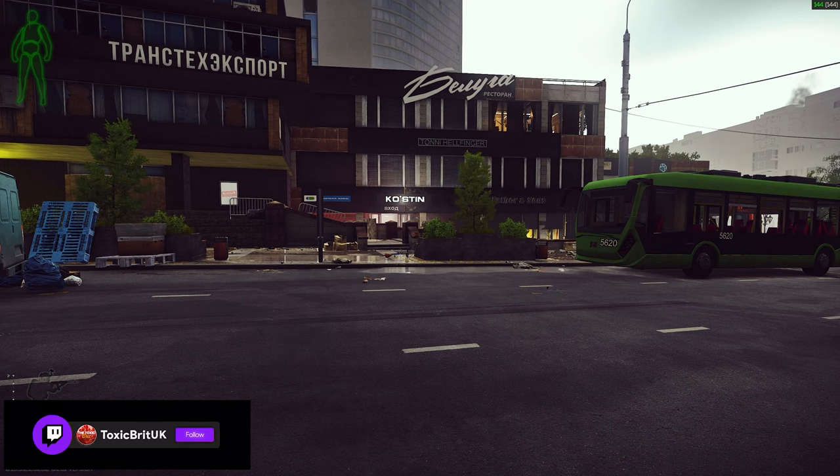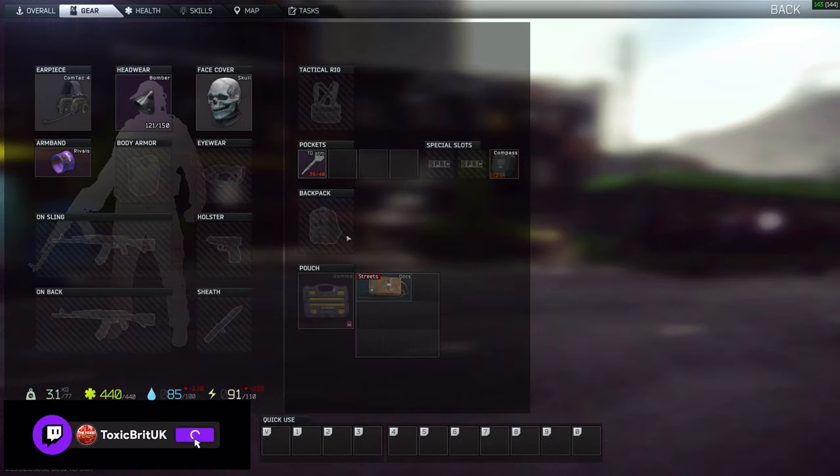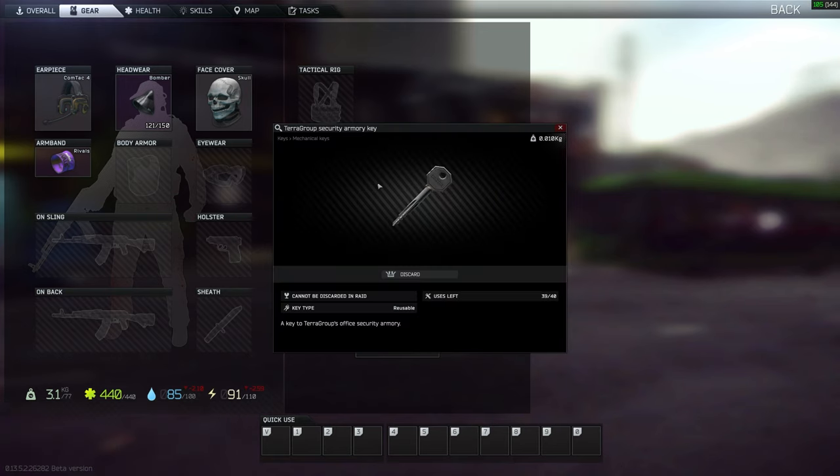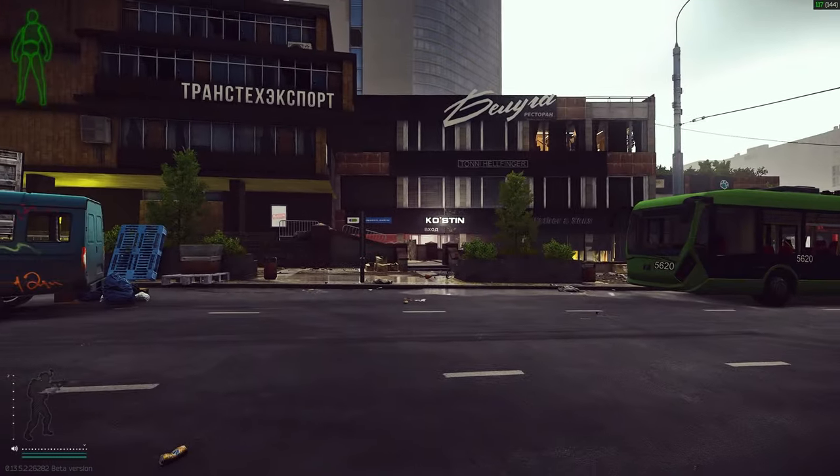Hey guys, today we're on Streets doing a key guide. The key we're looking at today is the Terra Group Security Armory key. It can be found in jackets, bags, pockets, and drawers, and it has a value of 50,000 rubles.